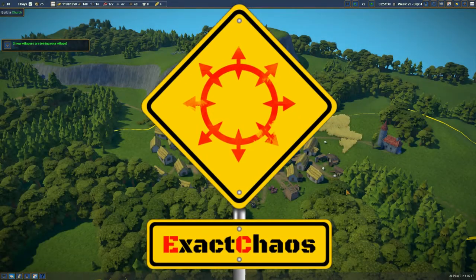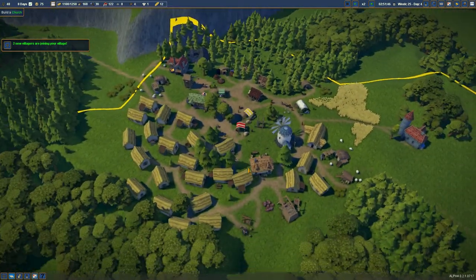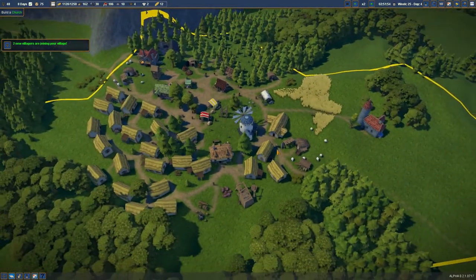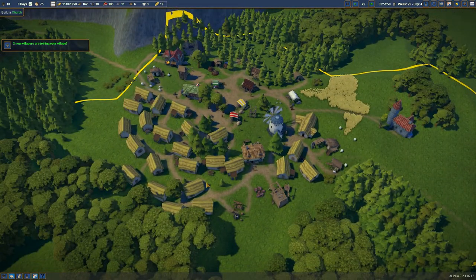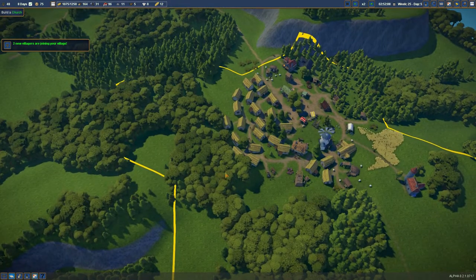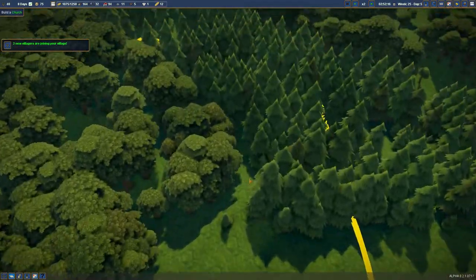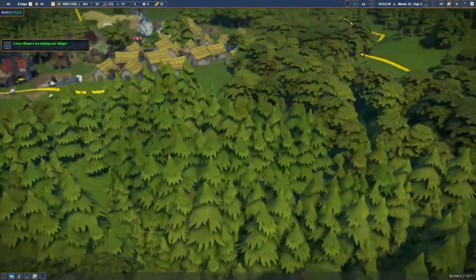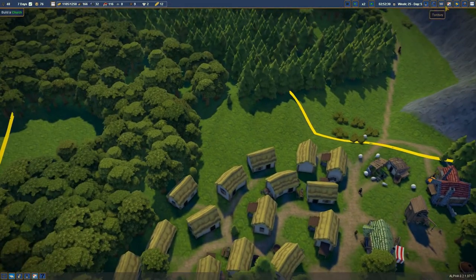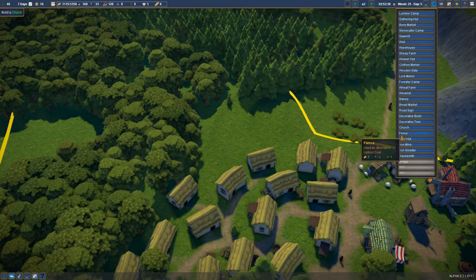Hi guys, I'm Exact Chaos and welcome back to another episode of Foundation. This village is coming along super nicely. We've got two more villages coming in here, and what we need to do today is build a church. I'm kind of tempted to build it right over here on this little hill.